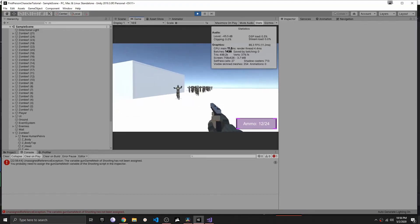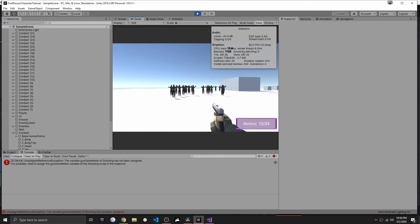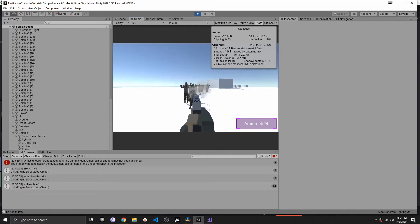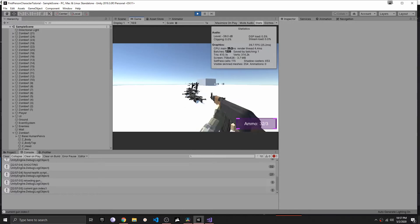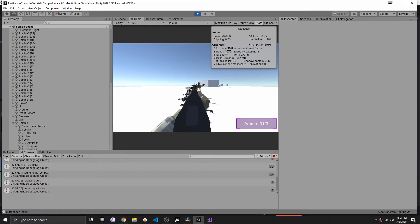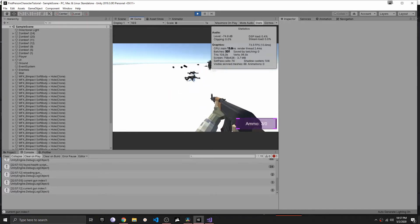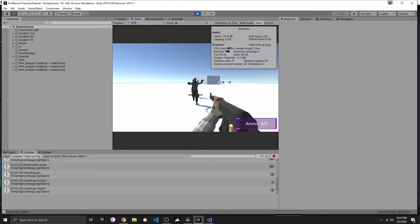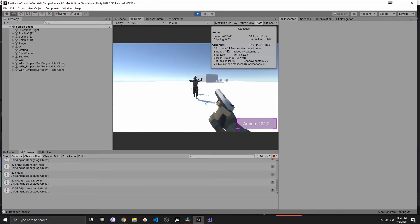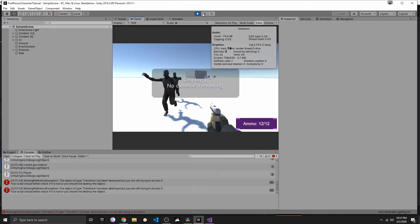In episode 15 we will continue to work on our zombies. As you can see we've got a bunch of zombies, we can shoot them and they will fall down. We will also implement a system that waits 10 seconds until the zombie finally disappears from our level. We also plan to implement a system so that a zombie can attack us.